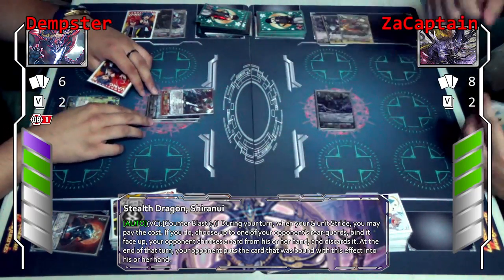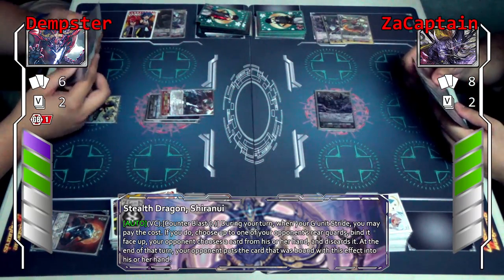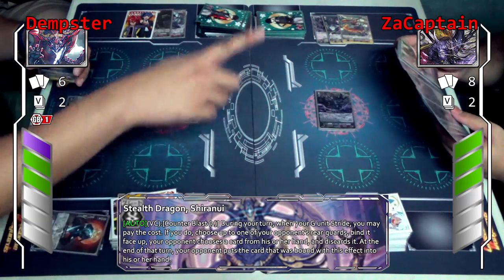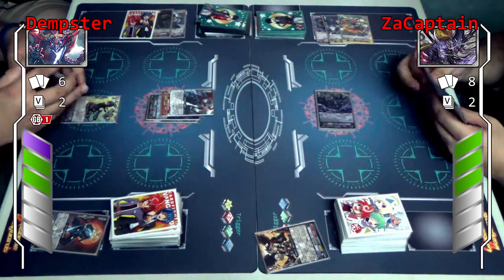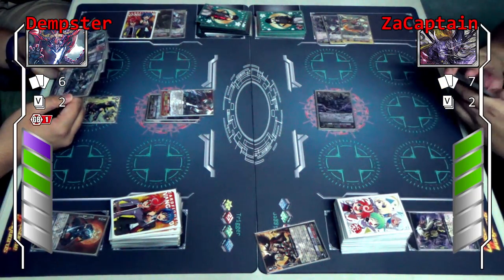I'll bind Fugen. And my opponent chooses one card from his or her hand and drops it. Hmm. And then after the turn, Fugen goes back to your hand. I guess I'm going to drop you.